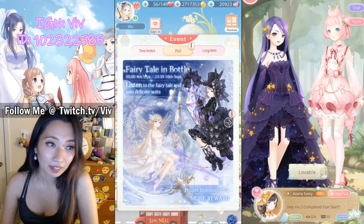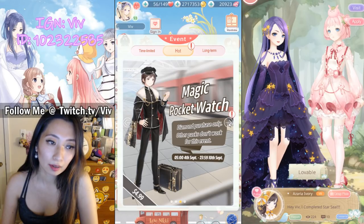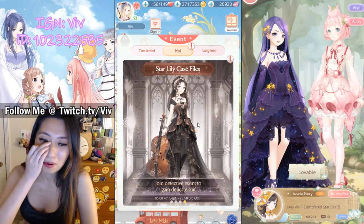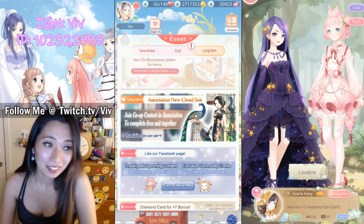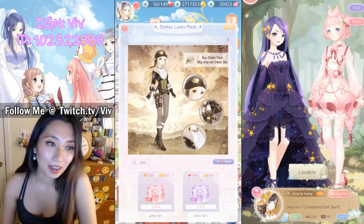Number two, we have the Fairy Tail in Bottle featuring these two gorgeous sets — I'll go over this later. Thirdly, we have a recharge event, Magic Pocket Watch. And then we have the Star Lily Case File Detective event. Wow! And that's not all — we also have the new Association Cloud Suit and the new suit in the Zodiac pack.